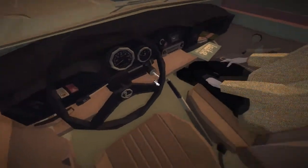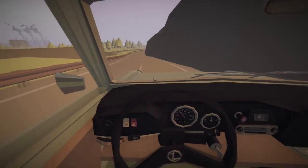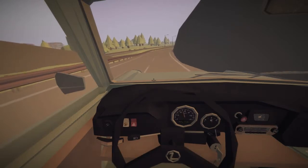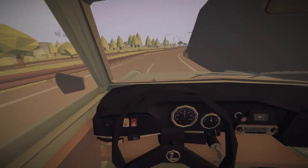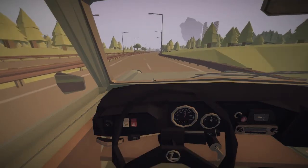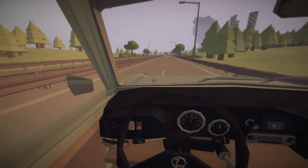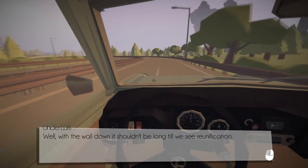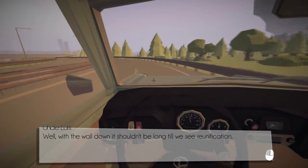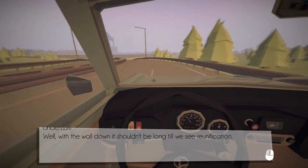Let's stop messing around. The road to Dresden is long. As far as I know, there are two types of boxes or items that you can find on the side of the road. One is a box with a lock, so we cannot open it without some kind of a tool. And then we can find a box with tape on it, and that we can open directly to see what's inside. With the wall down, it shouldn't be long till we see a reunification.